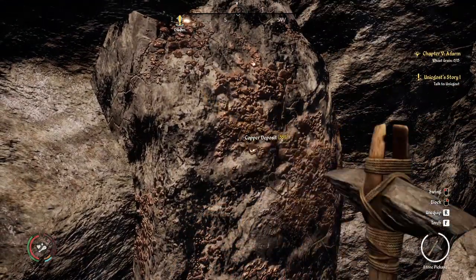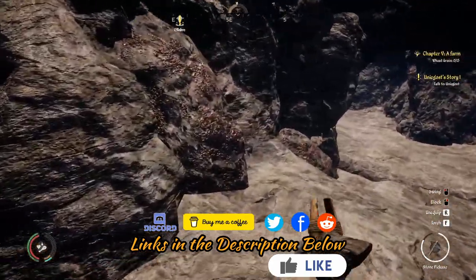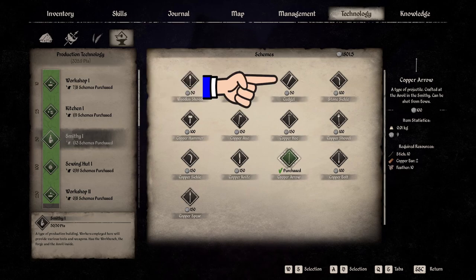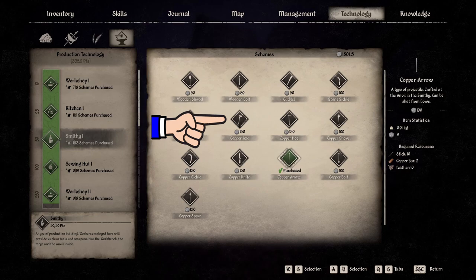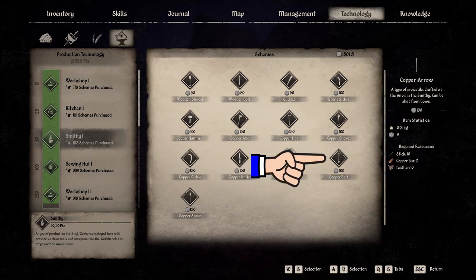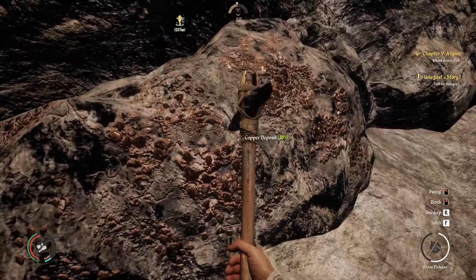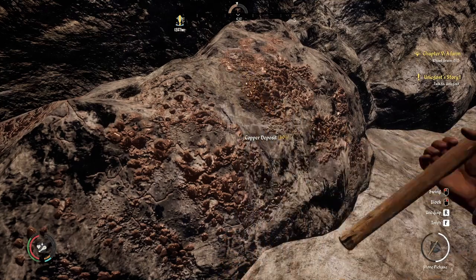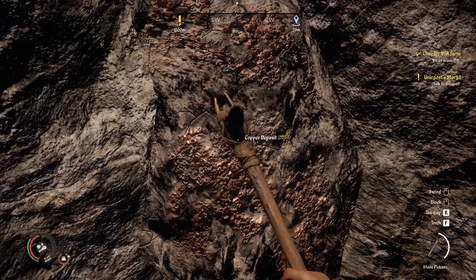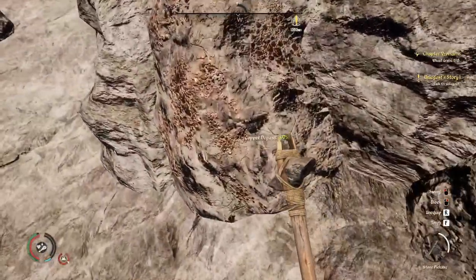In today's guide, we're going to be comparing the Smithy One and the items that you unlock for that, and the stone knife. We're going to be looking at the wooden shovel, wooden bolt, cudgel, stone sickle, copper hammer, copper axe, copper hoe, copper shovel, copper sickle, copper knife, copper arrow, copper bolt, and copper spear — seeing what it takes to craft them and how many you can carry before you're encumbered, so you can make your trip to the vendor and know how many materials you'll need each run.